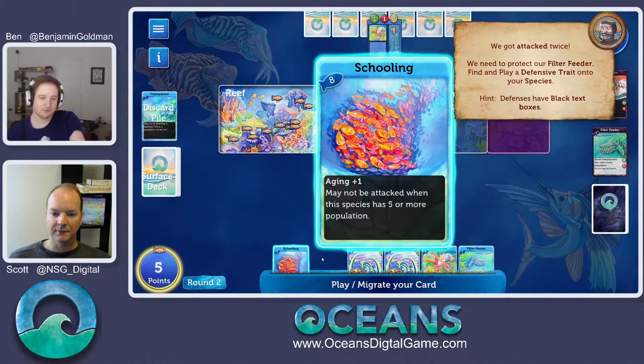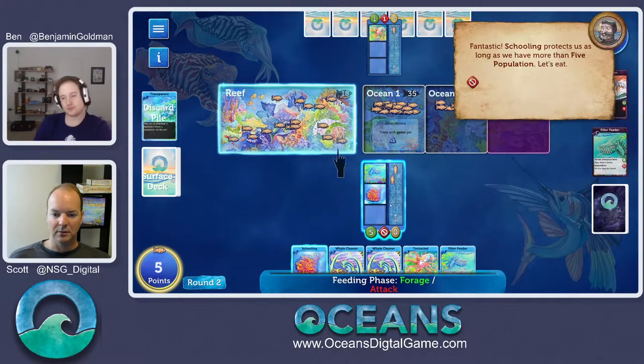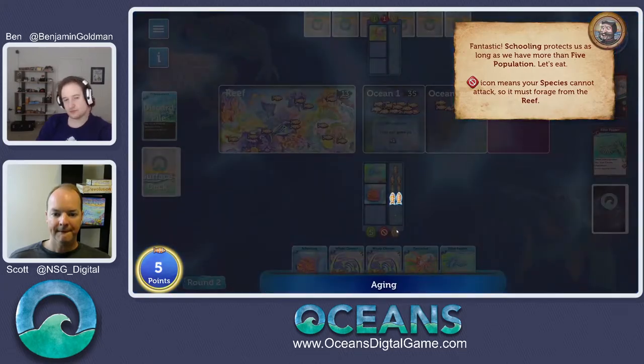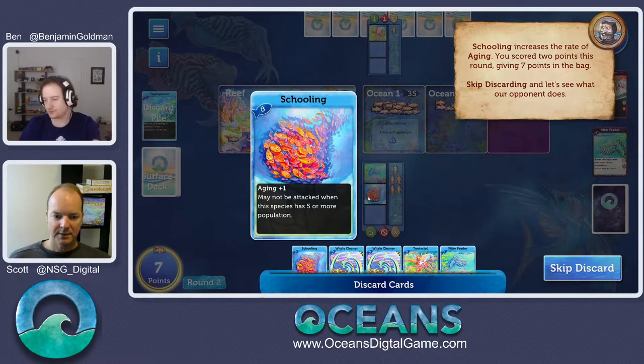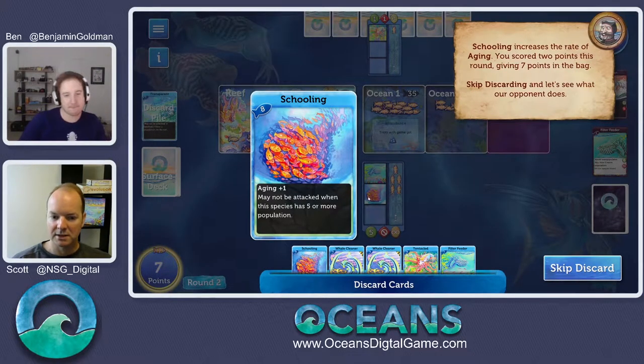We go feed once again. Now we've got five population and our guy is protected. You may have noticed we scored two points that time — schooling increases our aging by plus one, so now we age two per turn. That's good, we score more points, but it puts a little pressure on us to stay ahead in population and make sure this guy doesn't die.